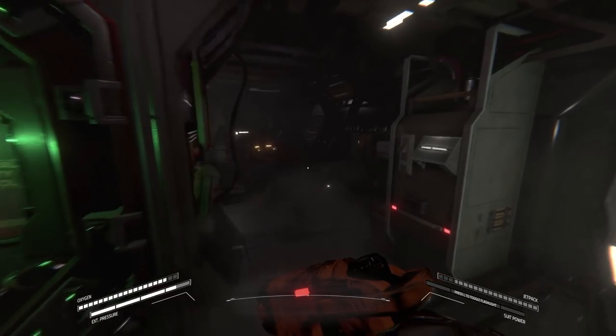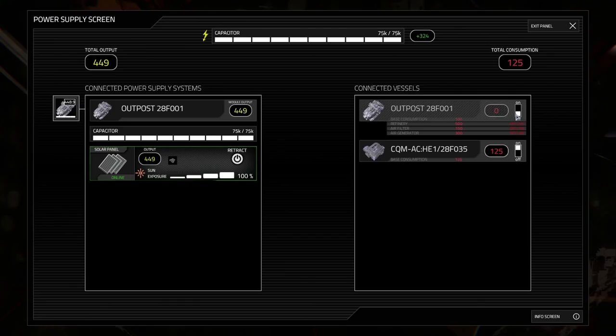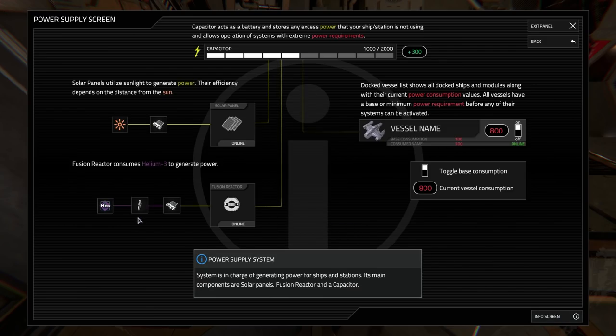Once the repairs are finished, you can proceed to familiarize yourself with the basic systems: power supply and life support. Power supply and life support received a major overhaul in both the Craftwork and Staropis updates. As you can see from the power supply screen, the interface was broken down into three main sections. At the top you have the capacitor, that shows your base's power reserves along with net production and consumption values. On the left is the list of all power producers, while on the right you have the list of all power consumers. Over here is the menu that shows all modules with any form of power producing system, like the solar panels of our outpost module. On the right you can find all power consuming modules currently docked to your base, along with their individual consumption values. Base consumption is the minimum amount of power a module requires to stay operational. If you turn off the module's base consumption, it will also shut down any individual systems that belong to that specific module. This is also true for turrets located inside the modules in question. You can also visit the info screen if you want more information about various parts and how they interact with the system.